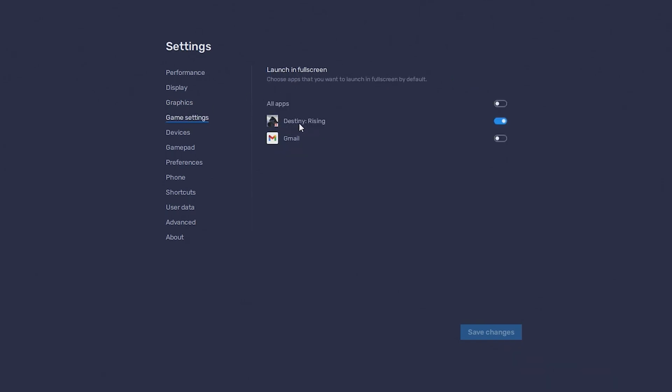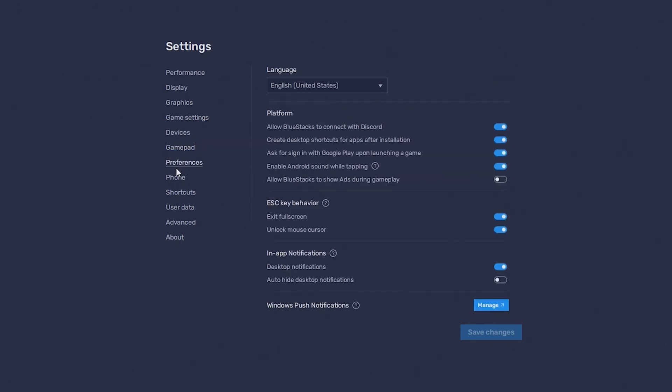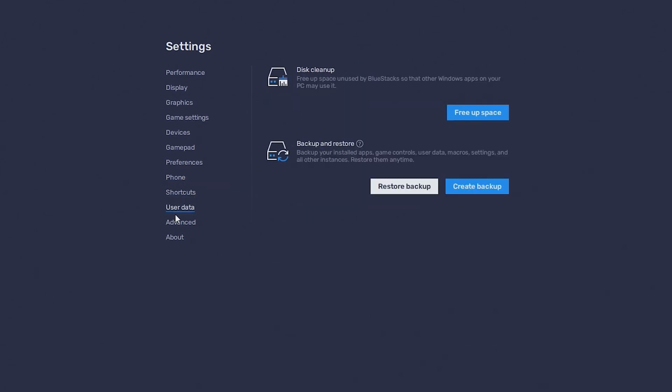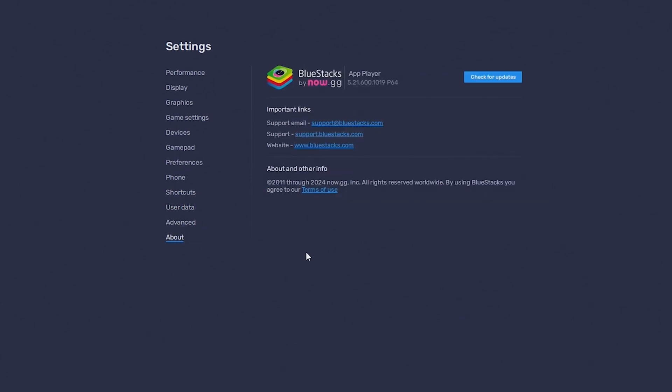Under Game Settings, you can actually launch Destiny Rising in full screen, so make sure you have that selected. If you'd like to change any settings under Devices, Game Pad, and Preferences, you totally can. Under Phone and Device Profile, I just selected the Samsung Galaxy S22 Ultra, but I don't believe it matters which one you select — I just picked this one since it's technically the best phone out of all the options. You can also mess with settings under Shortcuts, User Data, Advanced, and About.